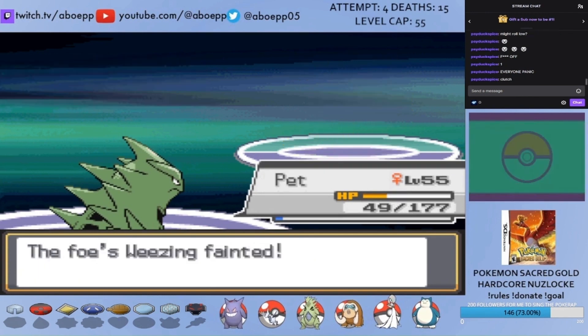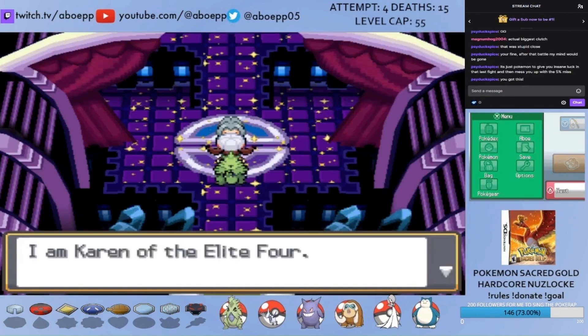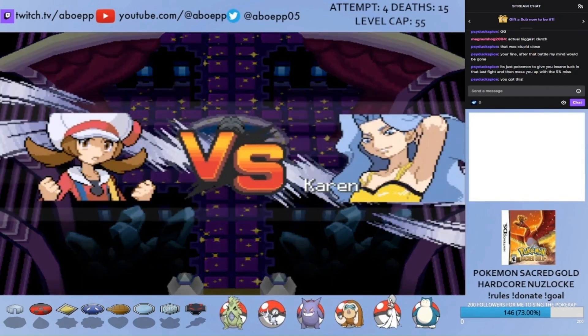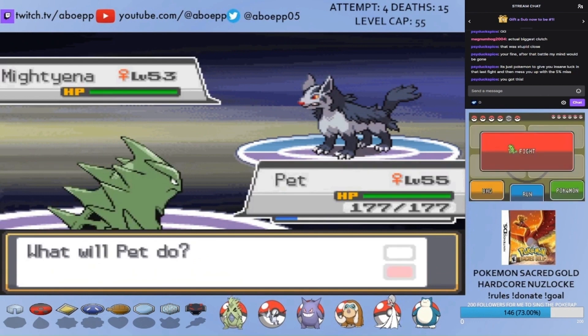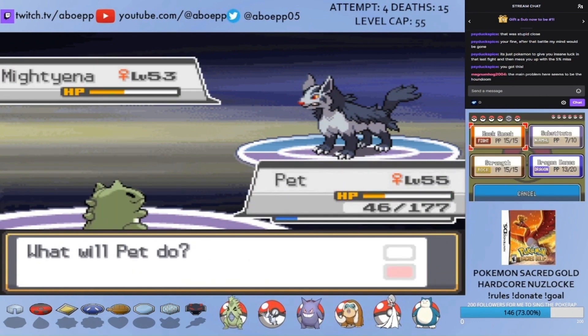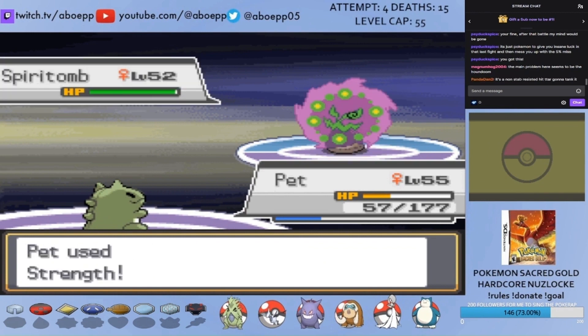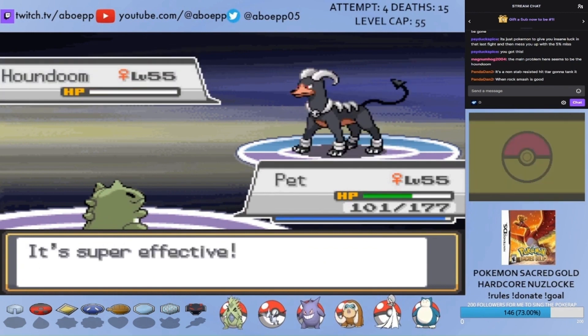Diamond was so clutch there. Don't worry though — my luck will run out at some point. Now without Ken, I choose to face Karen next, but this will be relatively easy. Mighty Ana can't do much to Pet, so when she falls Pet has a Substitute up with plus six attack and speed through Dragon Dances. Rock Smash is buffed to 75 base power in this game, so a few of those along with Strength win me the fight.